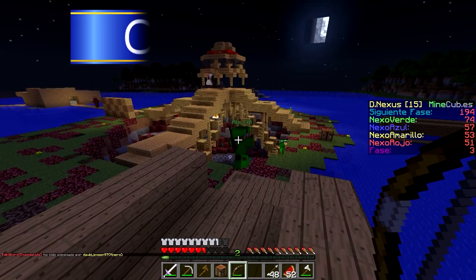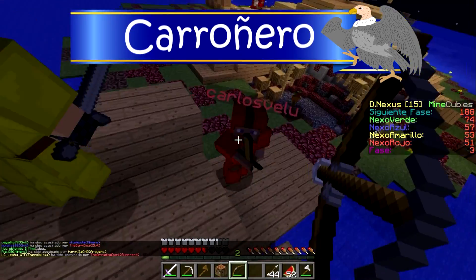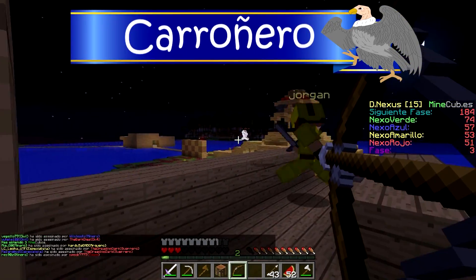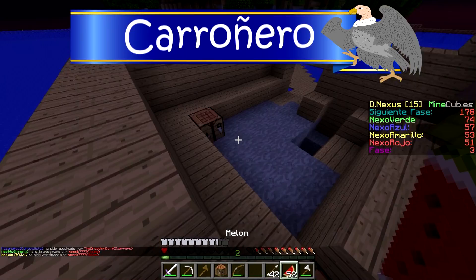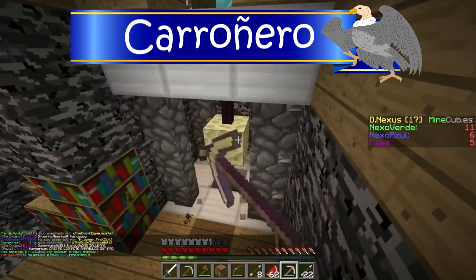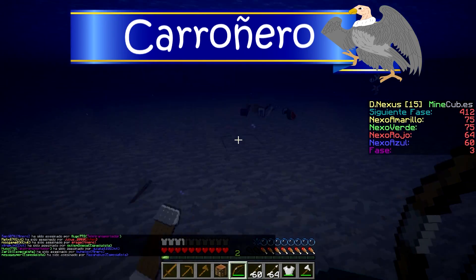Como en la guía anterior, solo voy a destacar una táctica: la táctica del carroñero. Consiste en ir al medio desde la fase 1 y matar a todo el que pilles, siempre recogiendo todo lo que llevaban encima, para así poder tener de todo. Muchas veces tendrás suerte de recoger pociones, manzanas, oro e incluso diamantes con los que hacer armaduras, y con los que más tarde vas a destruir el Nexus rival. Además, el carroñero recoge los objetos de otro aunque no lo haya matado él.